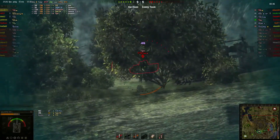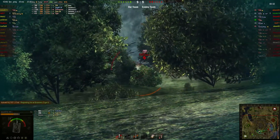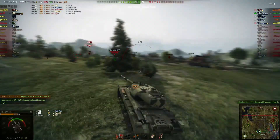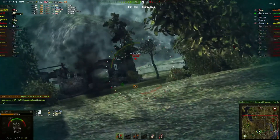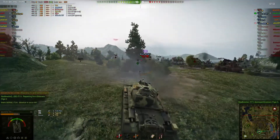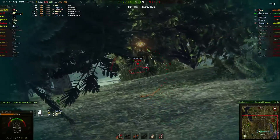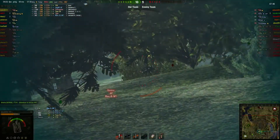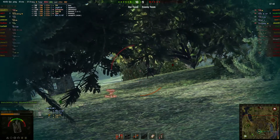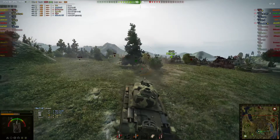415 right into the side — he's down to 778. I don't think I get another shot on this guy. Now the Rhm-Borsig gets lit. I'm anxious to put one into this Rhm-Borsig, and I do. I take a hit, but it bounces — thank goodness. I'm willing to take a hit from that guy in that situation, because it means he might get lit and my team might be able to finish him off.